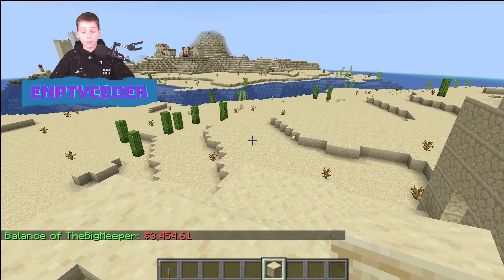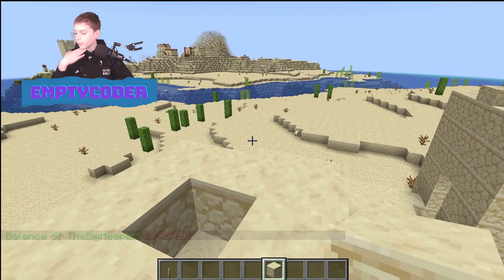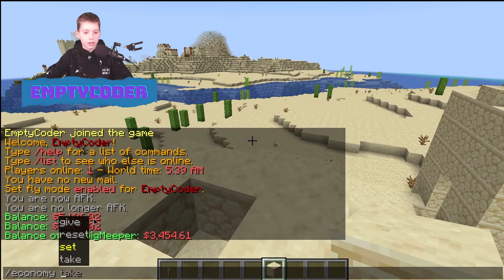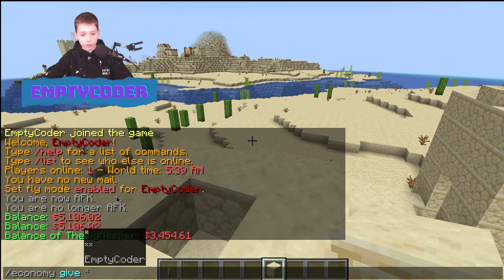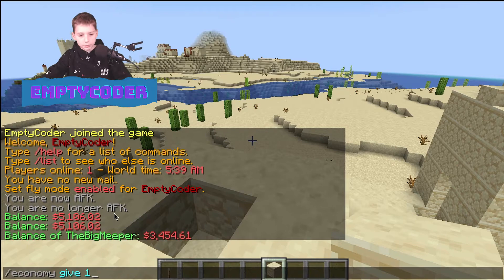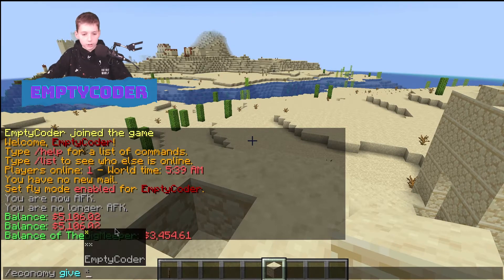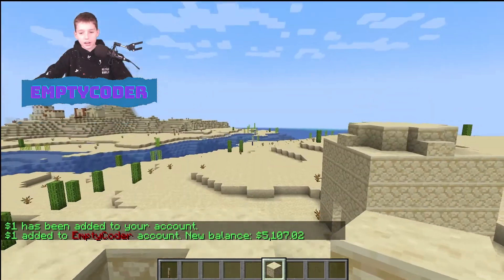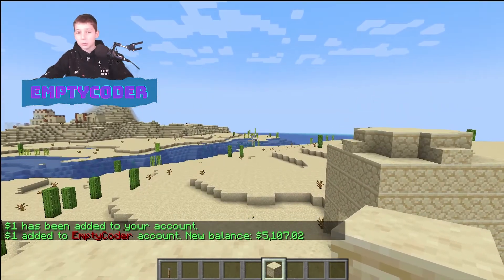How do you earn money? You earn money through slash economy or slash pay. With slash economy, you can give, reset, set, or take. So let me give myself one — give myself one — and that added one to my account. That's how you start money.